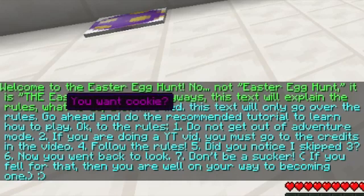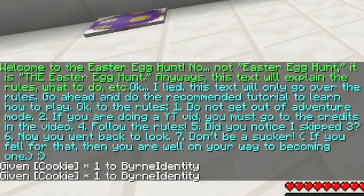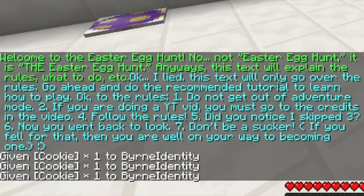This text will explain the rules — what to do. You want a cookie? Give me cookies. They'll explain you what to do. I lied — this text will only go over the rules. Go ahead and do the recommended tutorial to learn how to play. The rules: one, do not get out of adventure mode. Two, if you are doing a YouTube video, you must go to the credits. Go to the credits in the video. Follow the rules. Five — did you notice I skipped three? Yes. Six, now you went back to look. Seven, don't be a sucker. If you fell for that, then you are well on your way to becoming one.